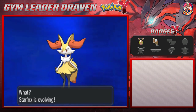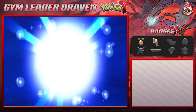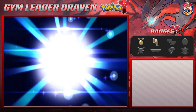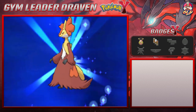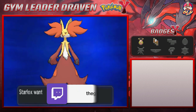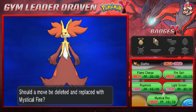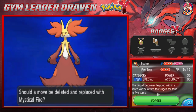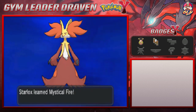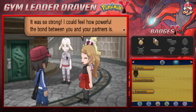It's evolution time. After a while without an evolution, this is the final stage of this Pokémon's evolutionary line — a first for Draven using this Pokémon. Ladies and gentlemen, say hello to Delphox. It looks like a wizard, which is awesome. Delphox learns Mystical Fire, a signature special attack move, replacing Fire Spin.